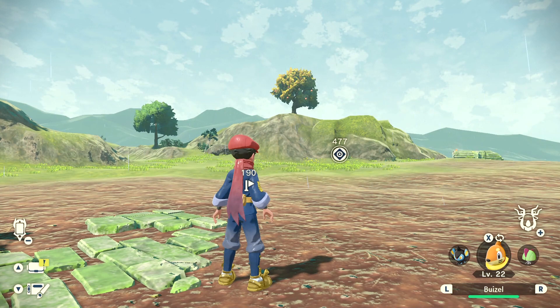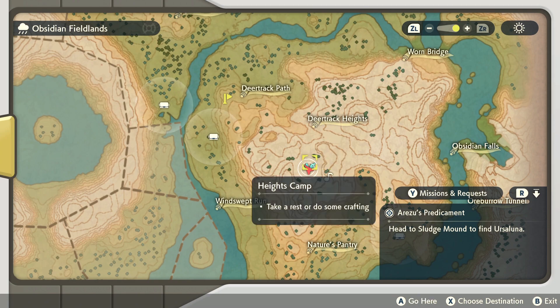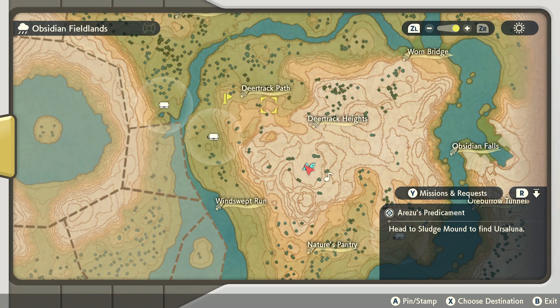To get Munchilax on Pokemon Legends Arceus, we're going to head over this direction. So we're in the Obsidian Fieldlands, and we're going to start off at the Heights Camp. We're going to head over towards the Deertrack Path. Munchilax can spawn in these surrounding areas here. This is where I've got my pin, and that's where we're going to head over towards.